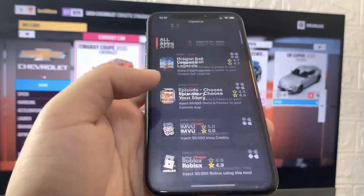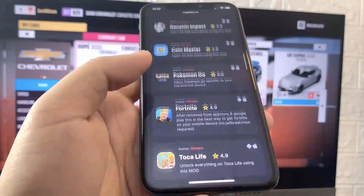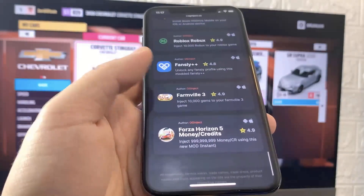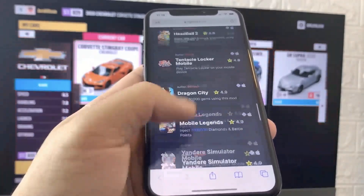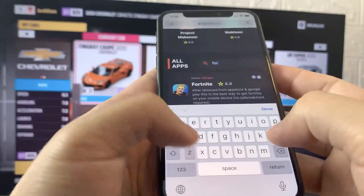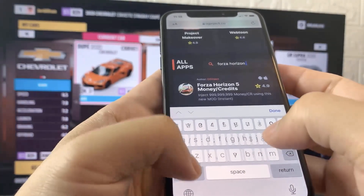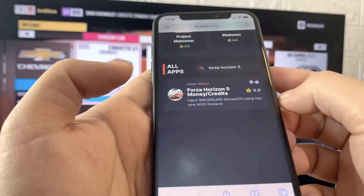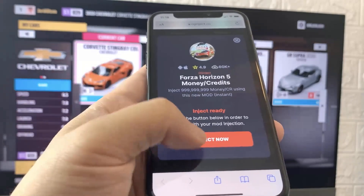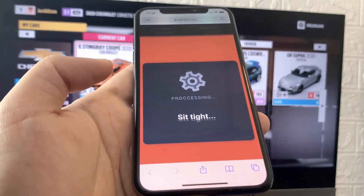Once you're on oginject.co, scroll down until you find the Forza Horizon 5 tweak. Once you find it, click on it. If you can't seem to find it, search for it in the search bar — just search for Forza Horizon 5 and it's gonna show up. Go ahead and click on it and then press the inject now button.